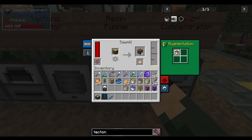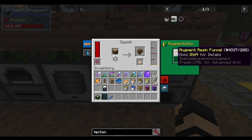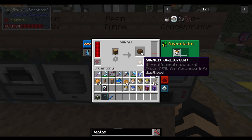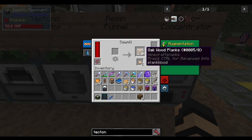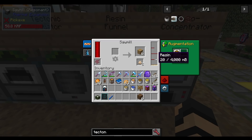Then there's a resin funnel. The recipe is copper plate, tin gear, redstone servo, buckets, and redstone. It allows fluids to be extracted from logs. In a sawmill, put an oak wood log in here and you get six planks, some sawdust, and a resin output. However, note that oak wood produces sap and spruce wood produces resin, so if you have something in there that's not the same type, it's not going to produce anything. Just a heads up — but this is another way of getting resin or sap as needed.